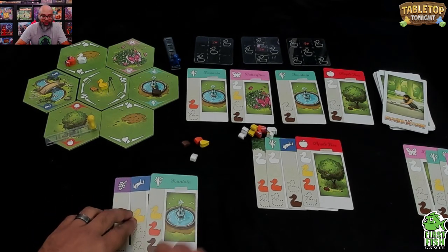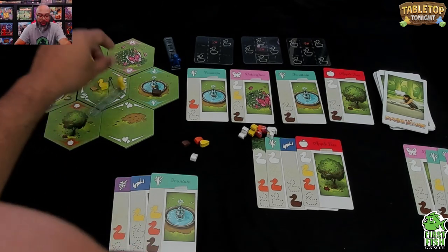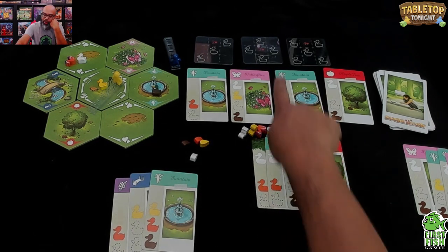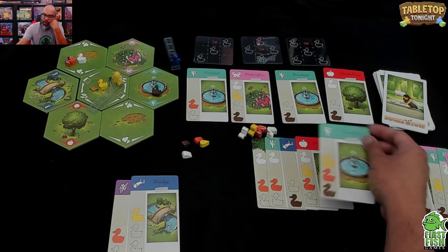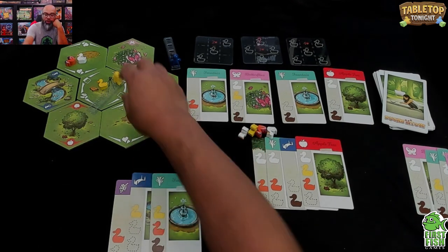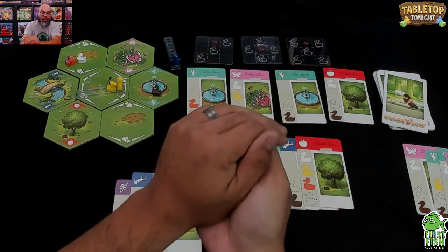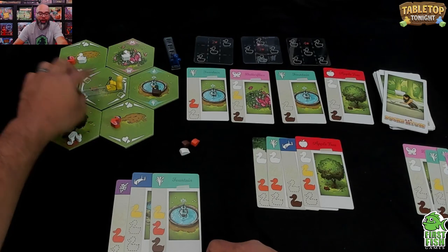Four turns in and I'm running out of time! I need to get moving. I move, drop off these ducks, and then my third action I go to the gift shop. At the gift shop I can take two food of my choice or two new location cards. I decide to take location cards to help build toward my formations.